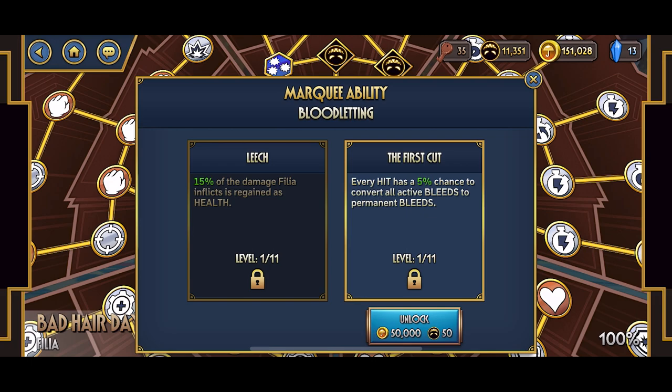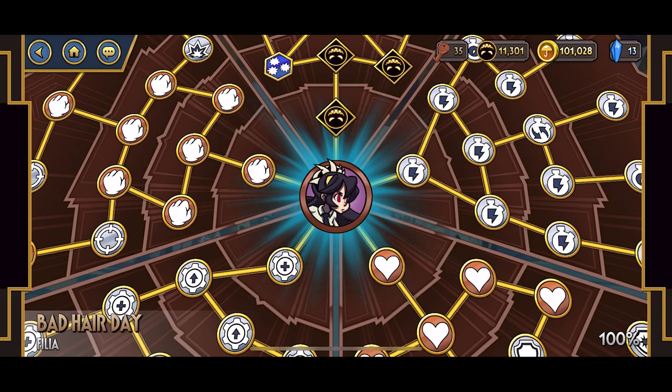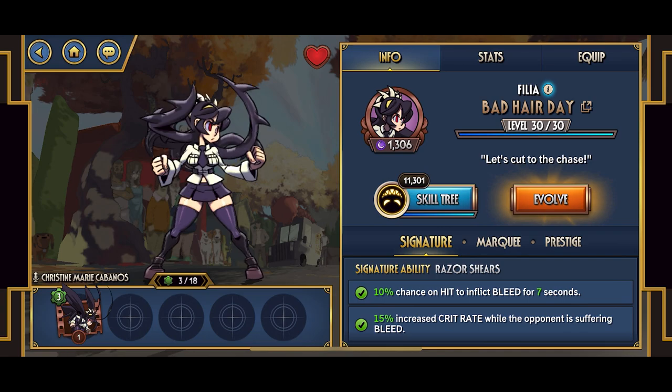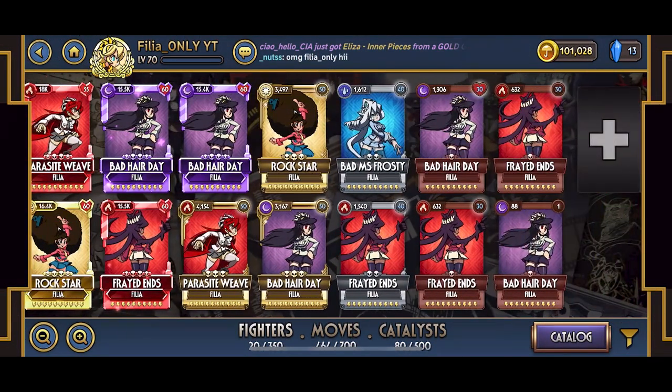Her best signature — or marquee — ability: since it is Bad Hair Day, you want to go with First Cut. First Cut makes her bleeds permanent, which helps a lot since she's a DPS fighter. You're going to be focusing on applying bleeds and doing heavy damage. You can say the same for Fridands, but personally I like DPS, which is why I focus on First Cut. I do have one with Leech, which I don't know why I did, but both abilities help her in some way so it really is up to you.